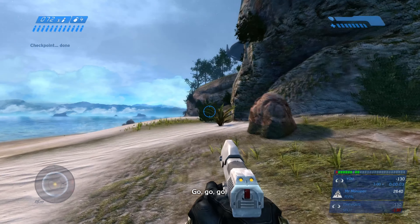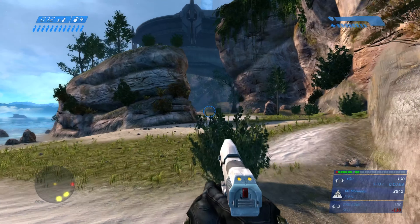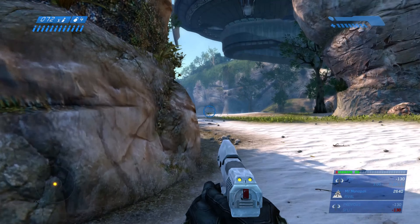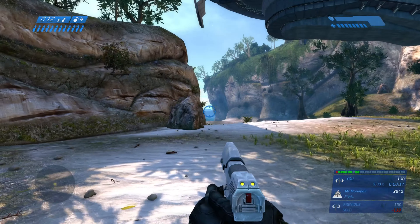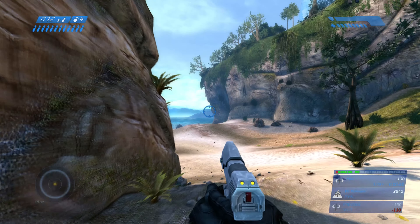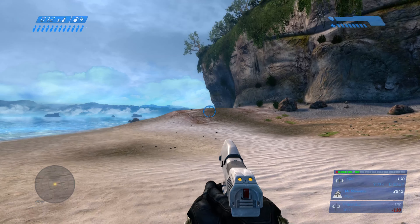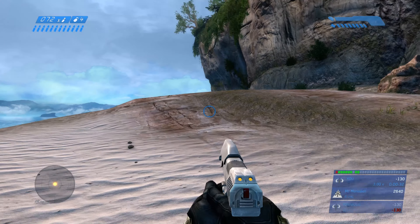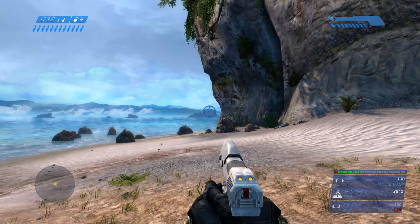Hello everybody and welcome to the fourth mission of my Halo Combat Evolved Legendary Walkthrough Guide. Today we'll be doing the mission The Silent Cartographer. This mission is extremely fun to run and we're going to get right into it by skipping the entire first engagement on the beach. This mission has a lot of speedrunning techniques that I've incorporated into the guide. This is not a speedrunning guide by any means, but a lot of the techniques that speedrunners do can help anybody running through the mission on their own.